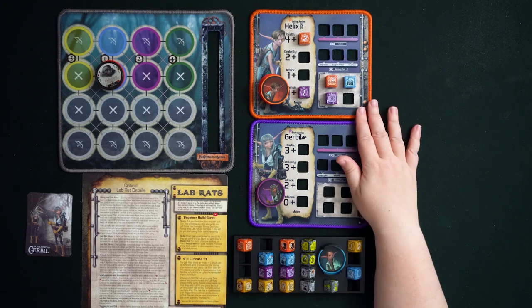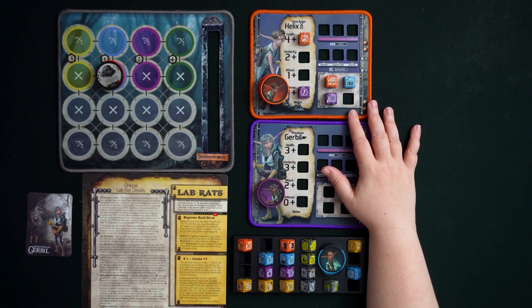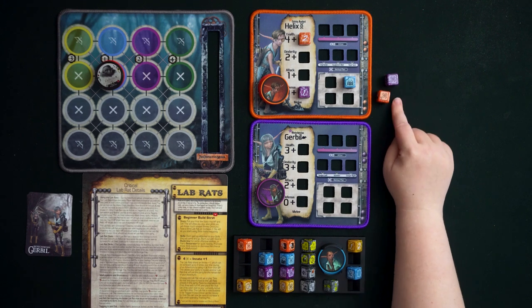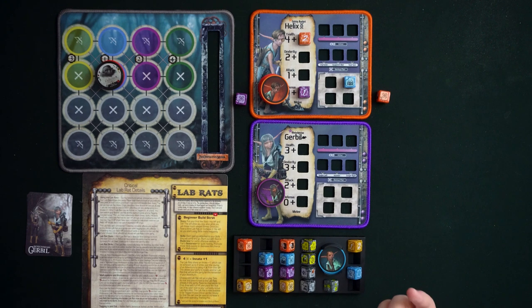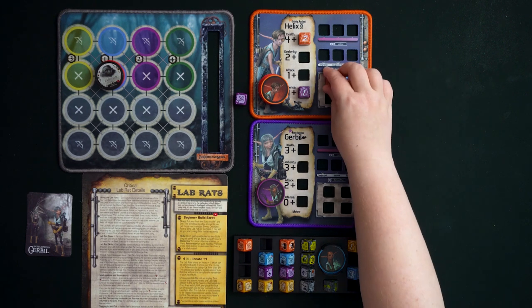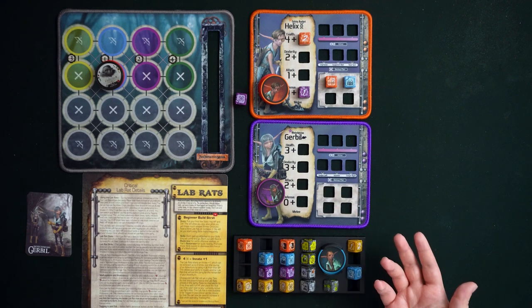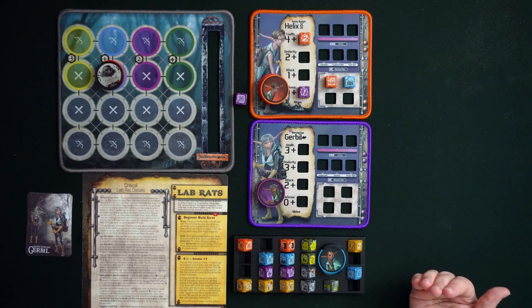The colors tell you which Lab Rat is proficient in which profession. If Helix rolls his orange die and uses it, it goes back to his skills area for reuse — he can keep reusing his own die again and again. But dice of other colors, matched to other Lab Rats' professions, will exhaust as normal after being used.